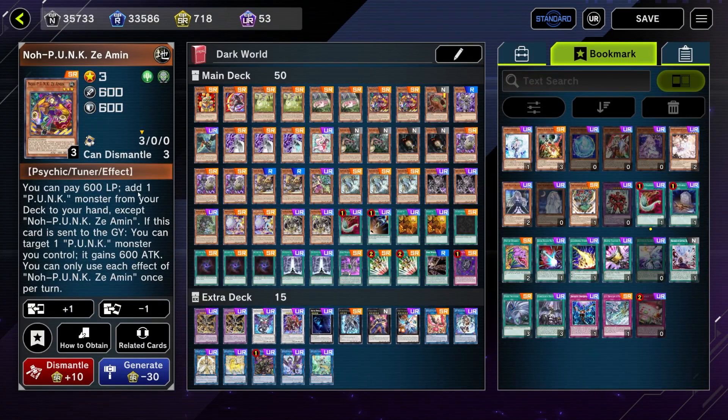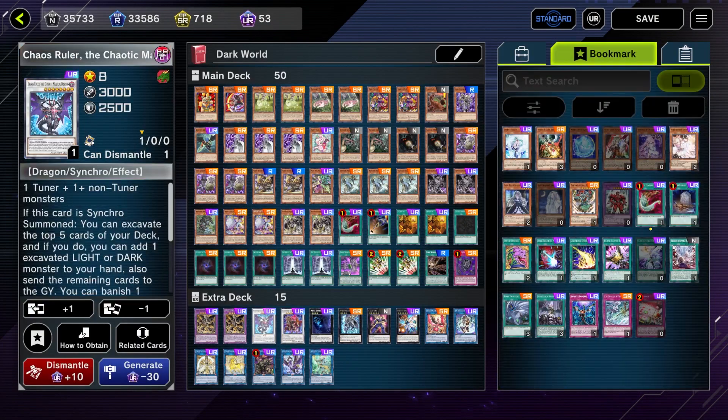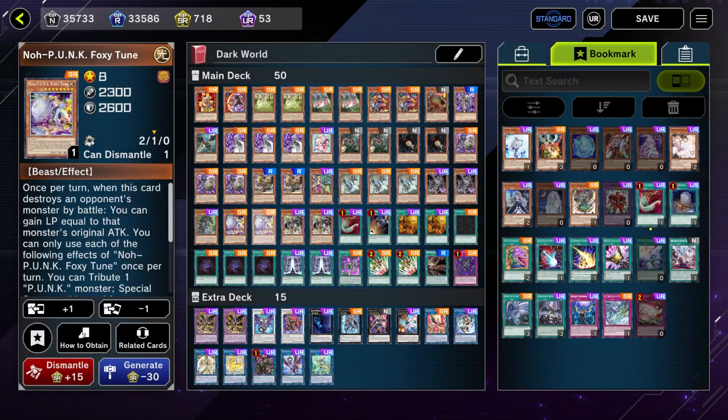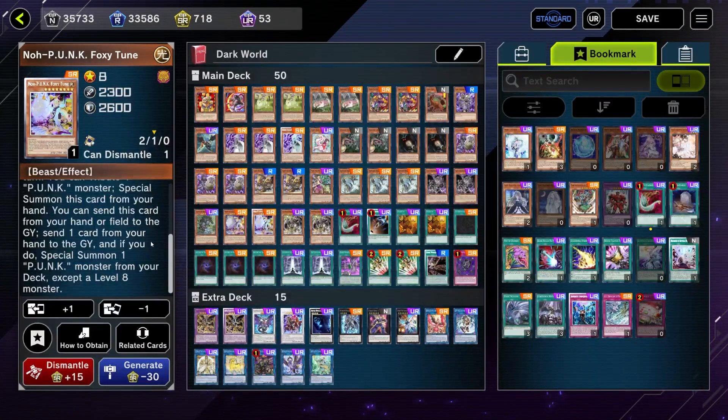Our entire goal is to get the Punk engine going so we can add any Punk monster to our hand. When we add the level eight, its effect lets us special summon one Punk card from our deck — it's going to be a level five, because level five plus level three equals Chaos Ruler.